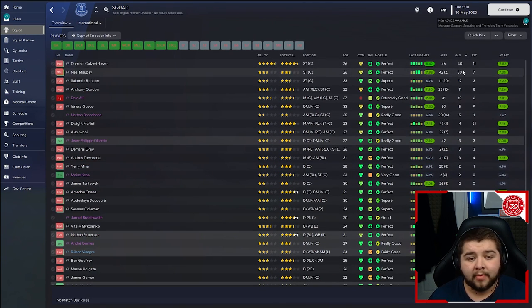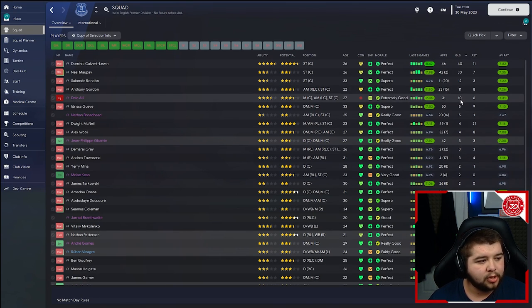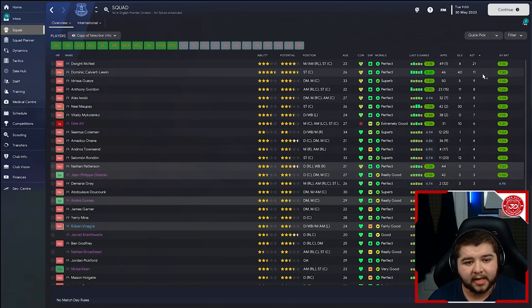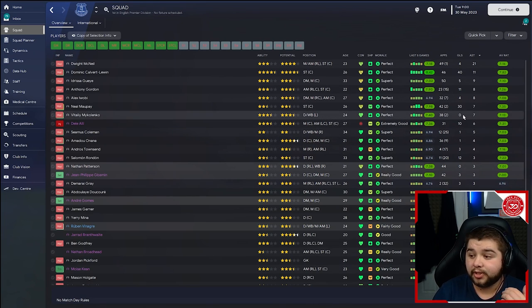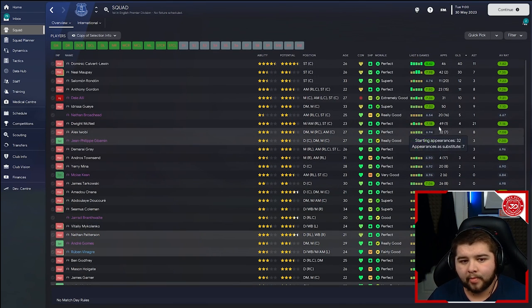Looking at the Everton squad: 40 goals from DCL up top, 30 from Rondon, 12 from Anthony Gordon, 11 which is a bit annoying since he's at Newcastle. In assists: 21 from McNeil, 11 from Dominic Calvert-Lewin, Adresa Gay with 9, 8 from Gordon, Awobi with 8, 7 from Rondon, Mykolenko with 7, 5 from Coleman. A nice mix of goal scorers and assisters — exactly what we want from a tactic that isn't purely designed to score tons of goals.